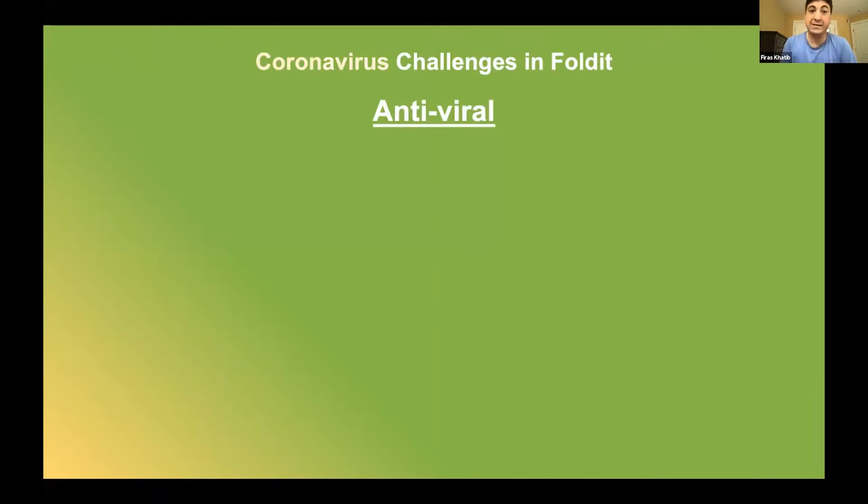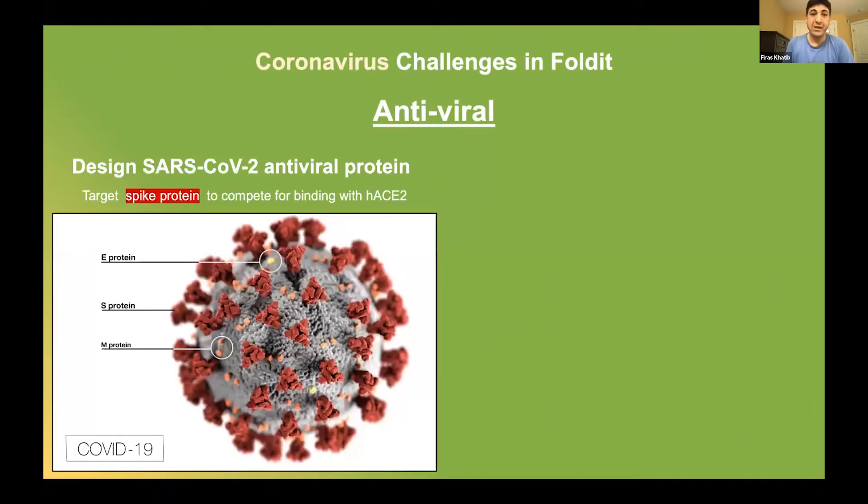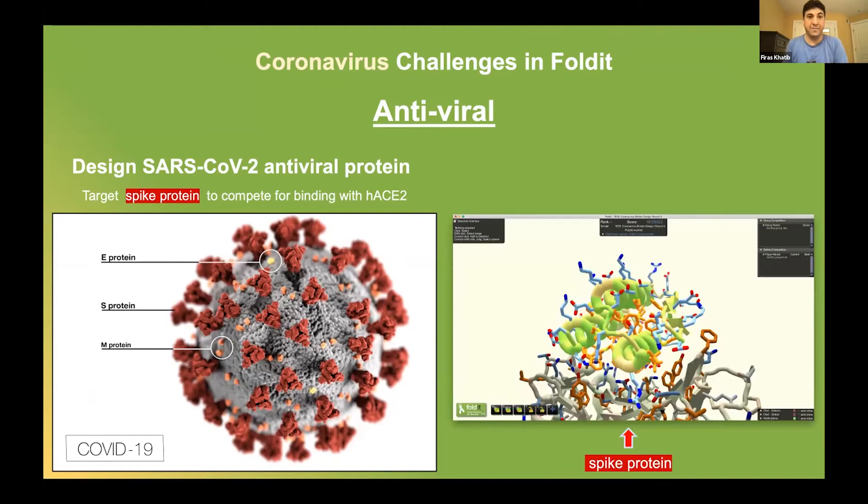The first effort is to design an antiviral protein. We all know the CDC image with all the coronavirus spike proteins in red. The idea is to design a new protein that will bind to that spike protein, which is exactly what we're trying to do in Foldit. We provide players with a model of the actual spike protein in the game, which they obviously can't change. Then we let players design proteins to bind to it — the spike protein is fixed, but players are able to mutate their designs to any protein sequence and any length they want, whatever binds to the spike protein in the best way possible.